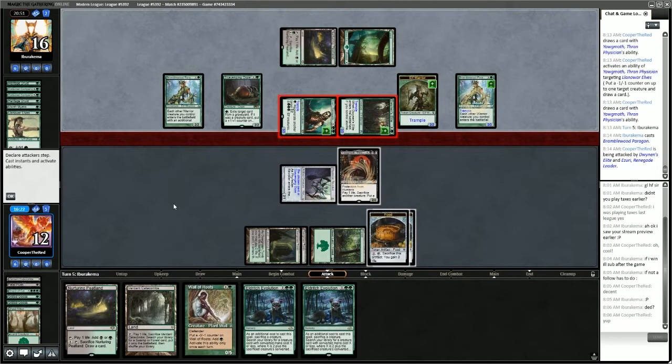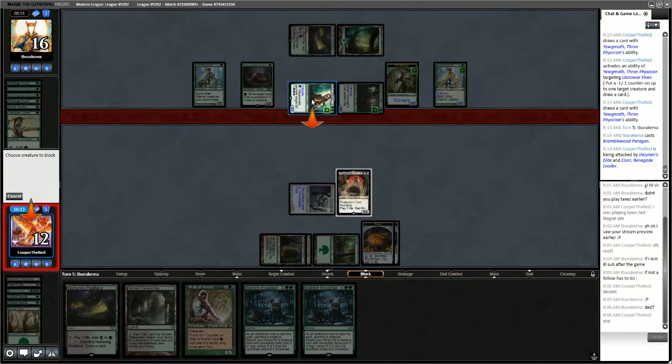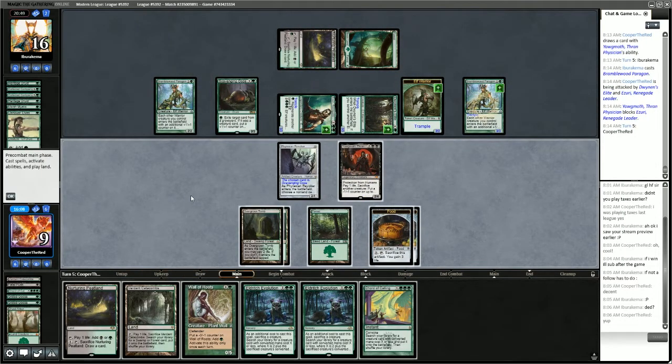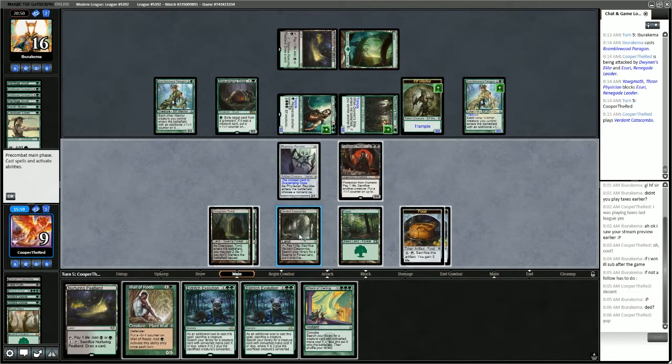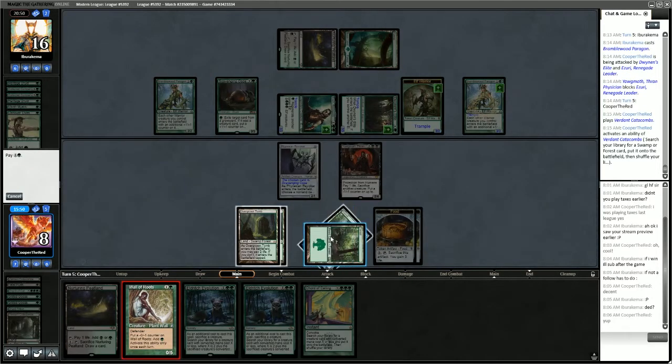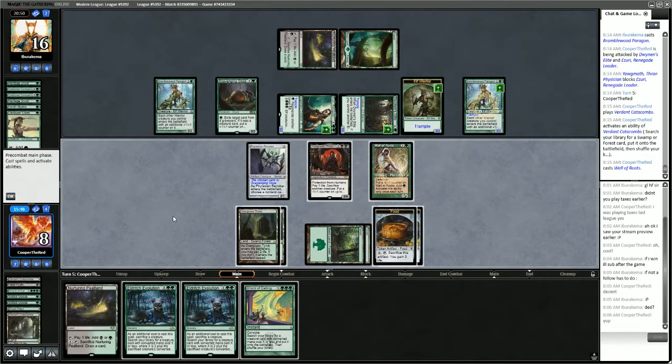We're going to take 3 here. They have no mana available, so we can block one without any worry of our Yawgmoth dying. We get Court of Calling — we'll go get Forest, play Wall of Roots, and then see if we can Chord for 3. We have 6 mana — we could Chord for 3.